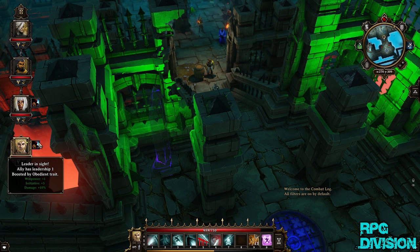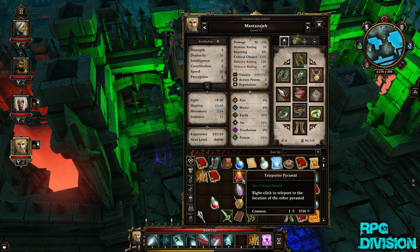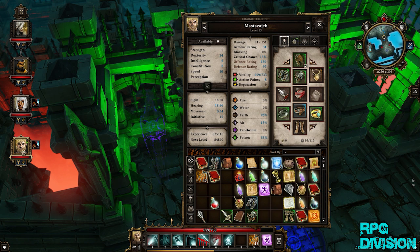Especially if you have a thief. I suggest bringing an invisibility potion — you probably picked some of them, or at least you can buy them at some kind of shop. You have two pyramids at your disposal. Separate those pyramids, don't have them on one guy or girl. Give one to the rest of the party and keep one for yourself.